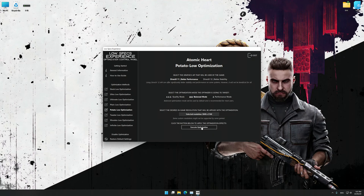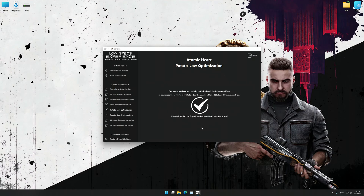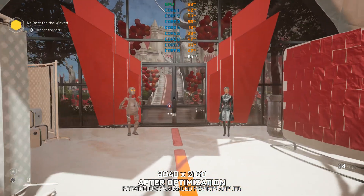This is something you will need to experiment on your own in order to see what works for your system the best. Once you decide which optimization presets and resolution you are going to use, press the Execute Optimization button and then start your game. Also, if you are not satisfied with what you see, you can always restore your game to default settings by choosing the Restore Default option.